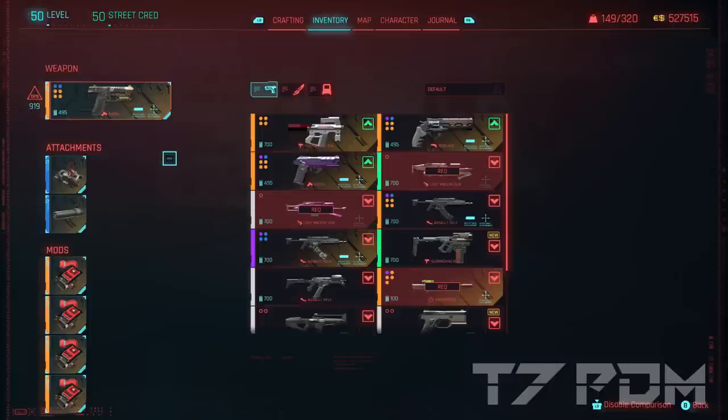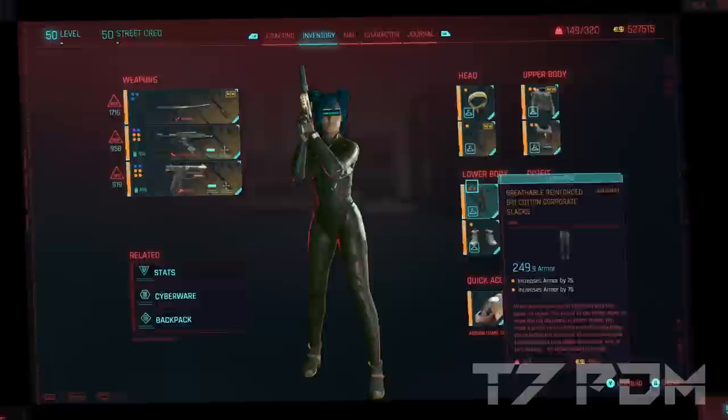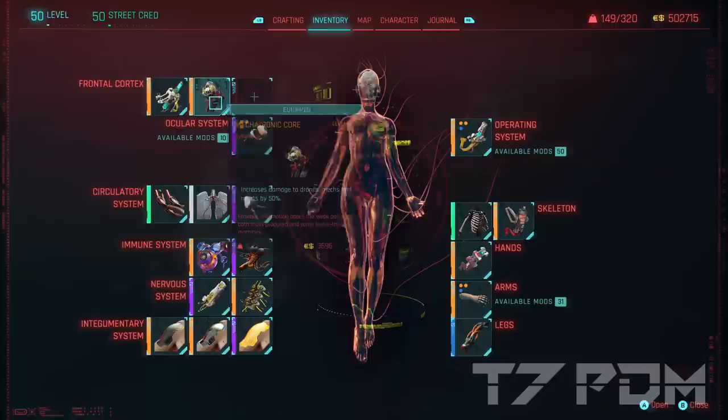The armor items are really not that special, except for the eyewear where I put the Fortuna mod inside. All the other armor items are just using Armadillo mods. The Cyberware is a bit different because this time we don't have a high body level, but we'll make the best out of it. For our frontal cortex we go for heal-on-kill, the mechatronic core, the third slot will be empty as usual.